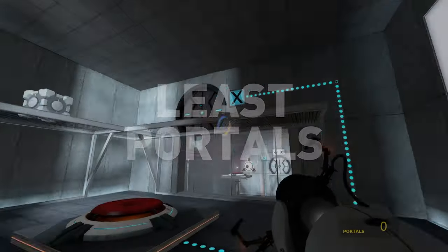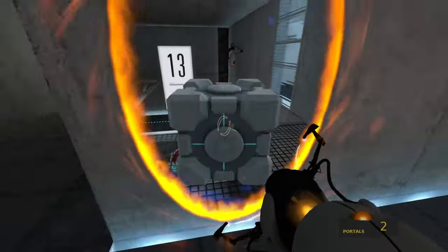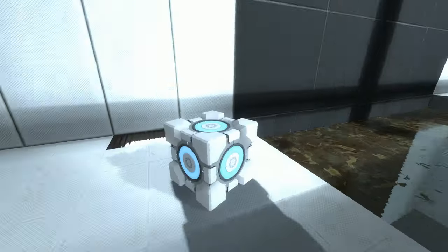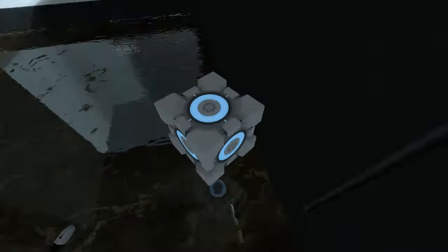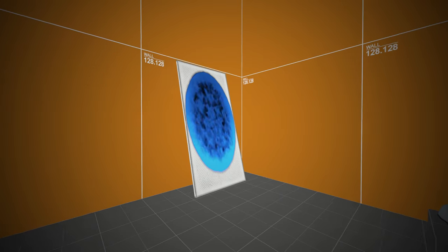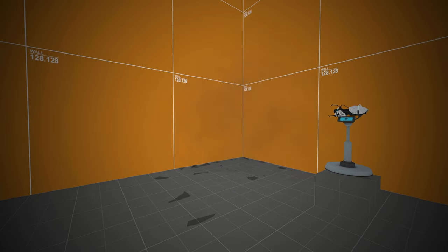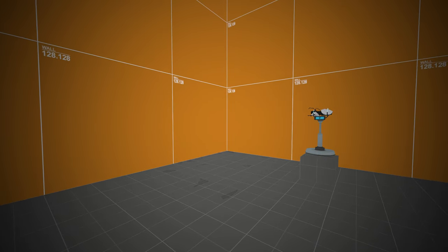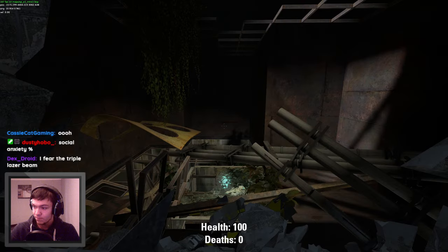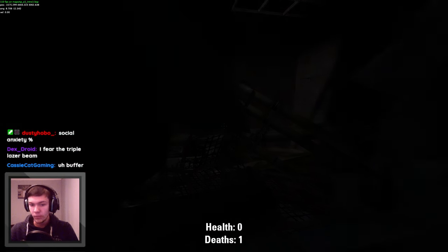Least portals has pretty much been a universal concept ever since Portal was released. Even outside of challenge mode, the question of 'can I beat this without the main gimmick' has always posed a fun puzzle. But what if, instead of simply avoiding portals, we took the logical next step to avoid anything that could even potentially hold a portal? So I made a mod that deals some serious damage when you even so much as look at a portalable surface.